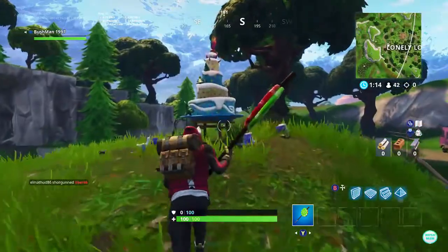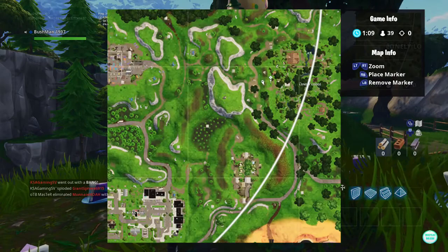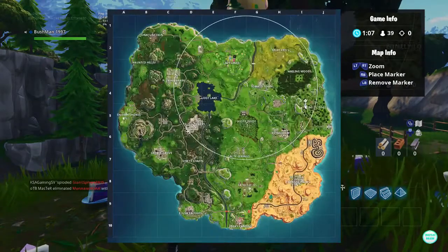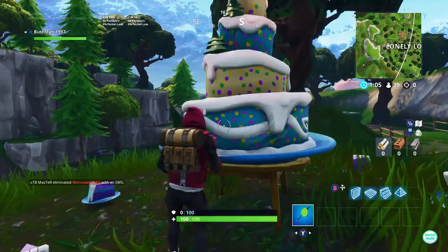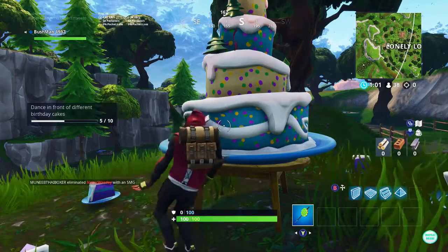We've made it to Lonely Lodge now. This one is just here on the map, on the left side of Lonely, and that is the 5th one. So we're halfway there, just 5 more left.